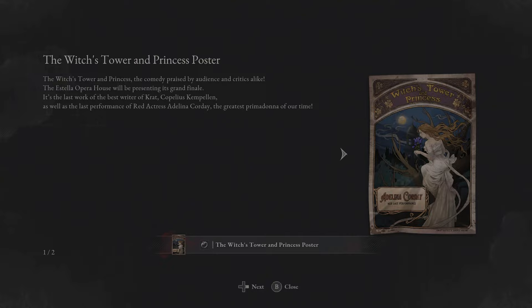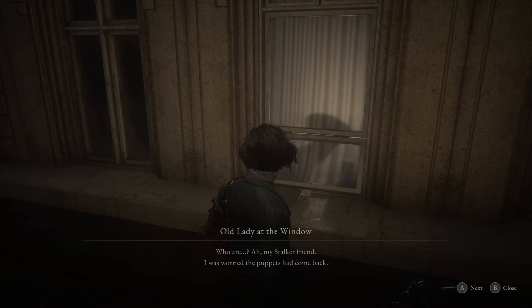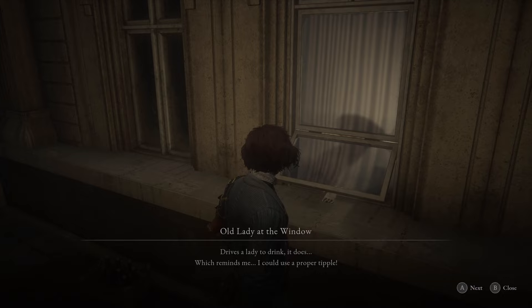The electric coil is plus six I believe. Oh — my stalker friend. I was worried the puppets had come back. They're demons. They won't give us a moment's peace, not even an elderly lady like me. They wouldn't even let the dead rest if they had the petrification disease. Drives a lady to drink, it does. Which reminds me — I could use a proper tipple.